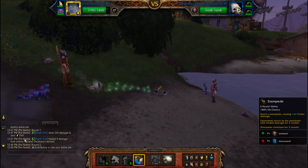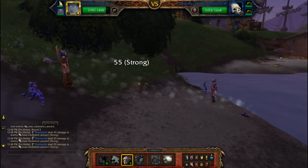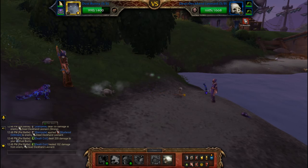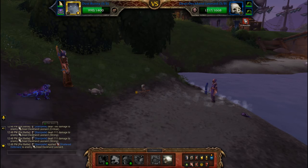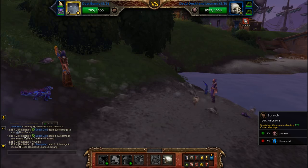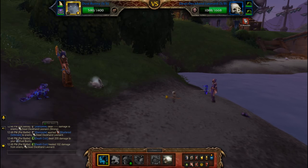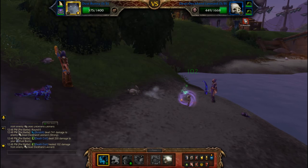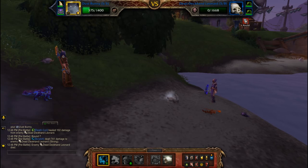You're going to start with stampede, and then finish with two scratches. That should be enough to take him out and bring him back for his immortal round, at which point you hit stampede again — ideally you want stampede going when the second pet comes into play.